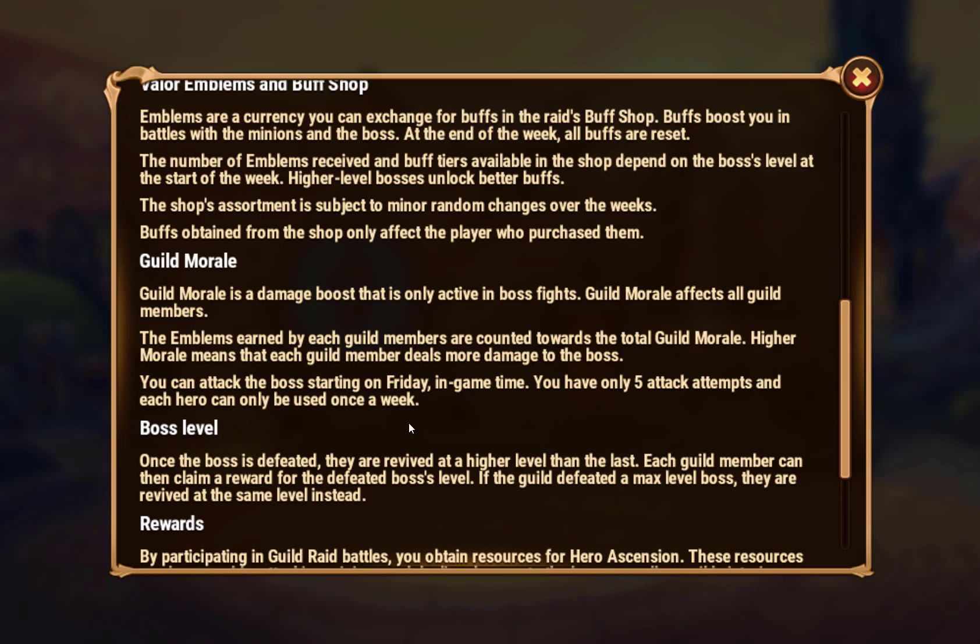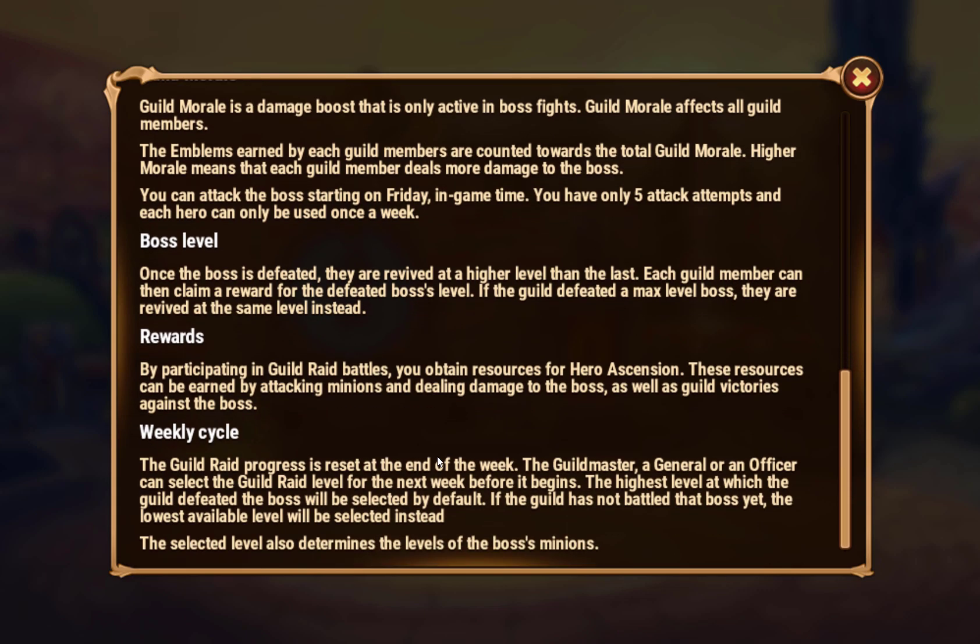You can attack the boss starting Friday in game time. You only have five attack attempts and each hero can only be used once per week. Once the boss is defeated they are revived to a higher level, and each guild member can claim a reward for the defeated boss's level. If the guild defeated the max level boss, they are revived at the same level instead.